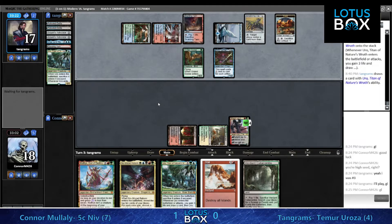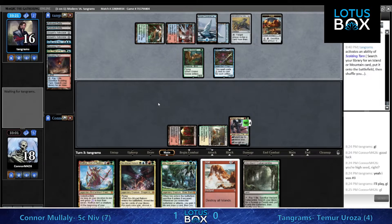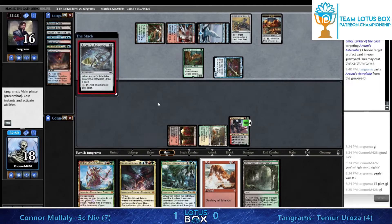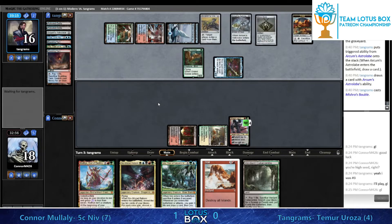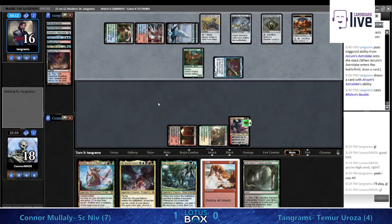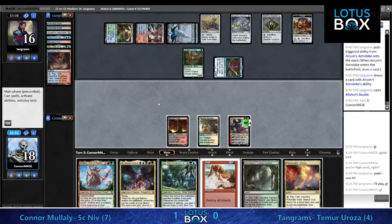Here's Uro, going to put Tangrams up a mana. Klothys, regardless of Scrabbling Claws, is going to be able to get this Uro - well, Uro is going to be able to come down next turn, which is before Klothys gets to trigger. Just a little slip on the draw here with no mana acceleration versus Gilded Goose, which hasn't made a mana yet but can. Uro going up a mana, that was a really nice turn - Uro put a land into play, Emry, the Astrolabe back and cast it, that's just a lot of value.